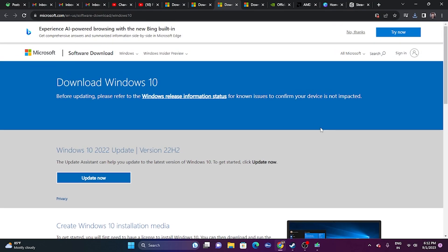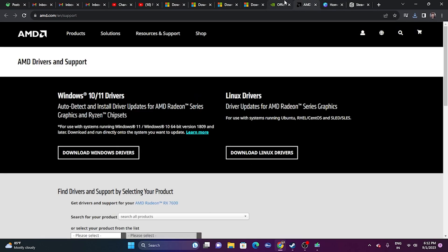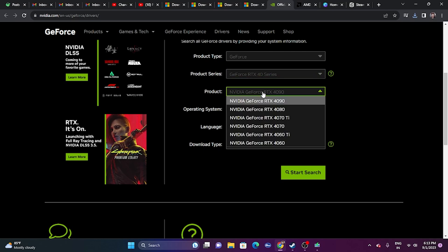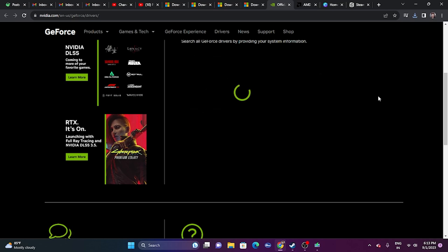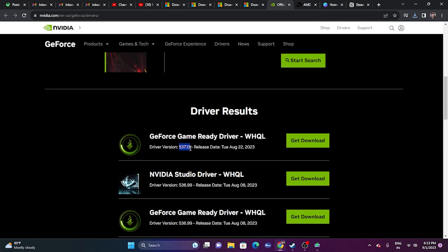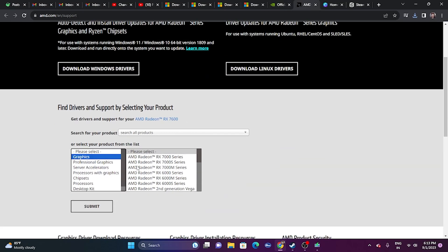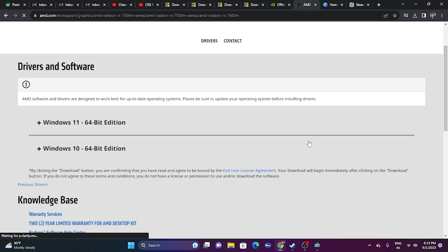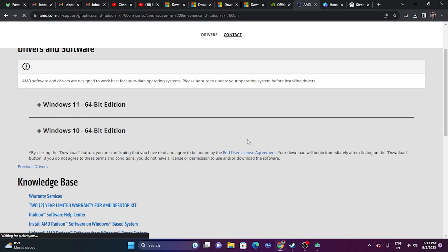If the issue is still there even after using the Installation Assistant and the Media Creation Tool, the next step is to update your graphics card drivers. I'll provide links in the description for both Nvidia and AMD. For Nvidia users, go to the page, select your product series and Windows version, then search. The latest version is 537.13 — download and install it, and restart (mandatory). For AMD users, go to the AMD page, click Submit, download the appropriate version for Windows 10 or 11, install, restart, and try launching the game.